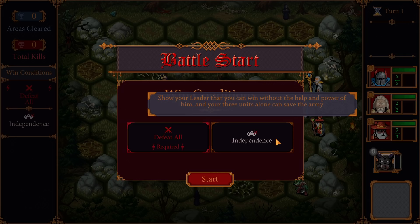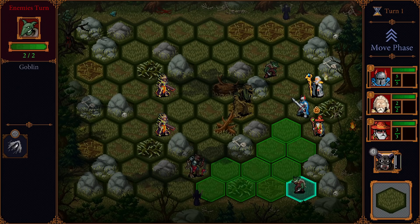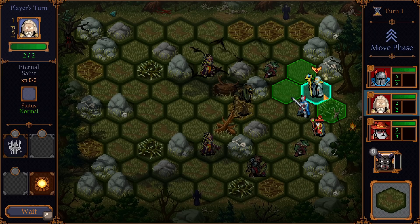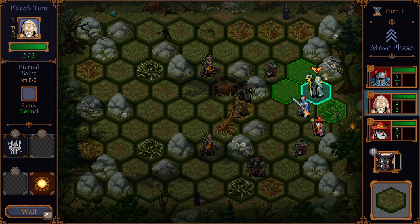There's also expert difficulty in the demo here - maybe it's going to be a lot tougher. Show your leader that you can win without the help and power of him, and your three units alone can save the army. It's a very long-winded way to say don't use your hero power - or defeat all the enemies. It's ripe for deepening and becoming very broad. The whole talent tree system is quite nice. Nothing here is particularly breathtakingly new, but it's a simple concept done well.